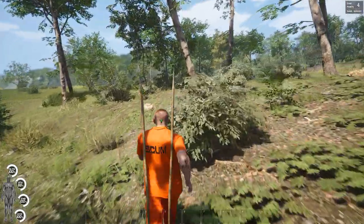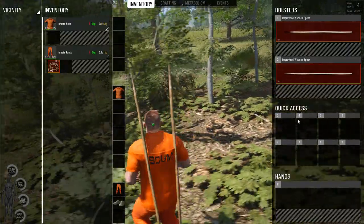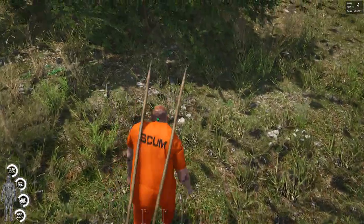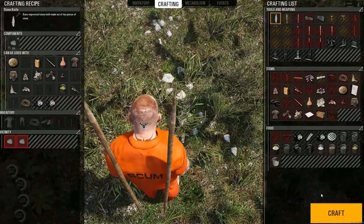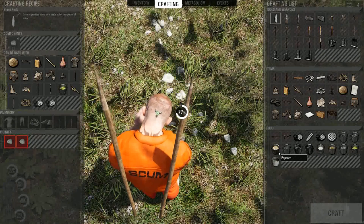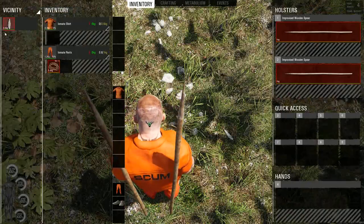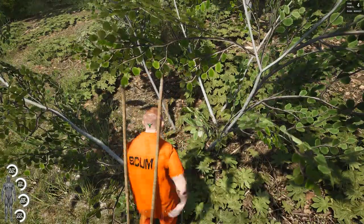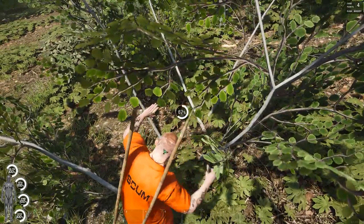It looks like we set our knife down somewhere or it broke — they're not real durable. No big deal, we can make another one. Search for rocks and there's two rocks. Now we're going to go find a puppet to get a rag; we could cut up our clothes but I want those clean clothes for bandages. It is not hard to kill these puppets — do not fear them.